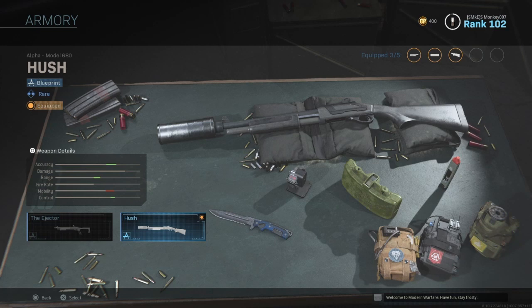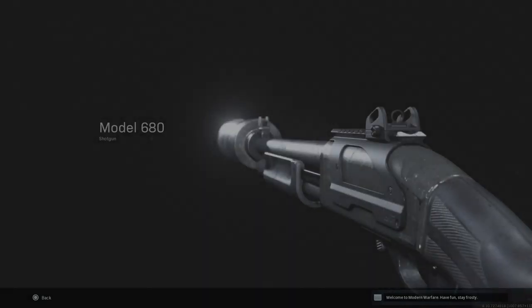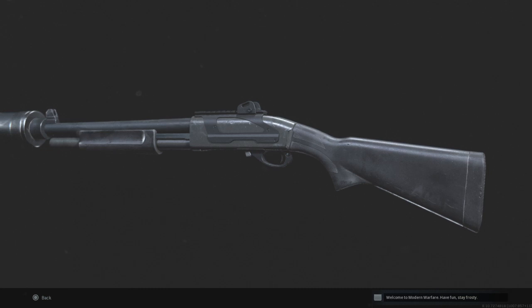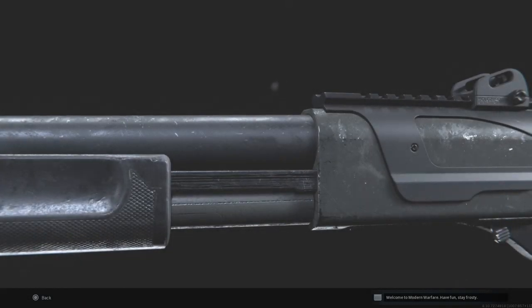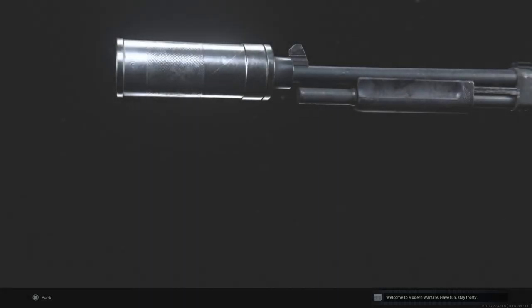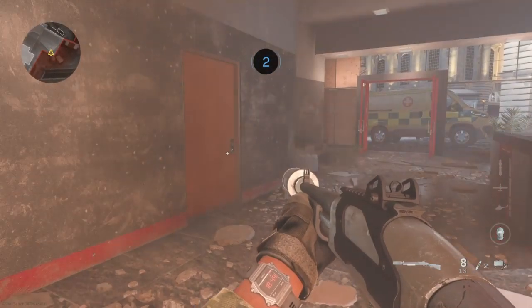It has three attachments, and one you can definitely make out is that huge silencer on this weapon. If you've played with shotguns in this game, you know they're very dangerous and can get one-shot kills. I hope they add more shotguns like the AA-12, which would be fun to run around and get bloodthirsties with, but it's not in this game yet.